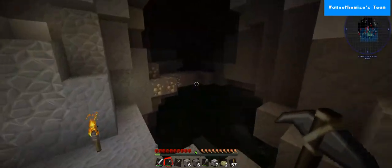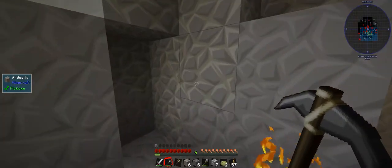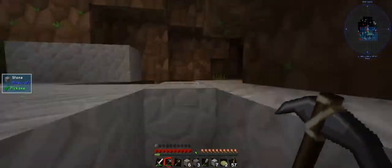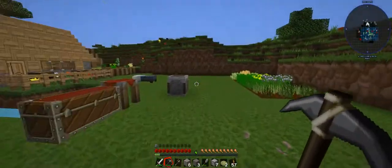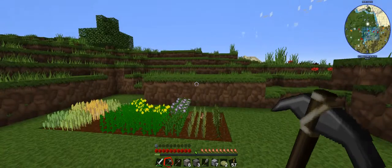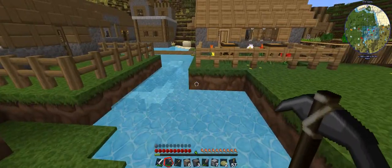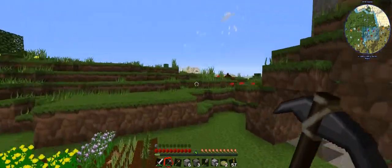I haven't read ahead in the book; I just remember from what I was doing. I dug out my stuff — I'm an idiot. First things first: I'll need sand, gravel and clay. And as you can see, I'm in a terrible spot for all of it. Actually, sand is just over there.